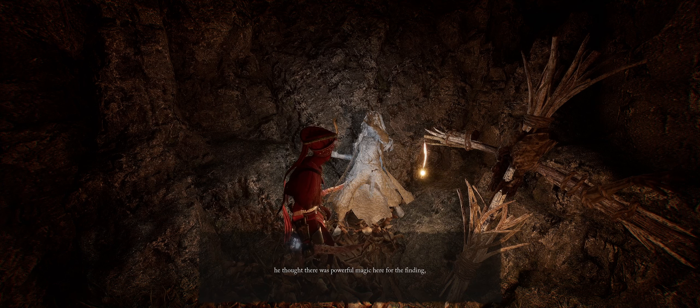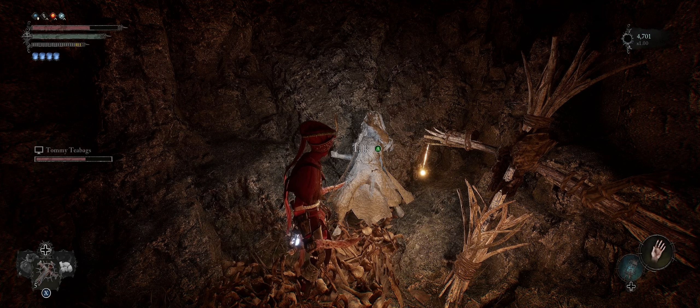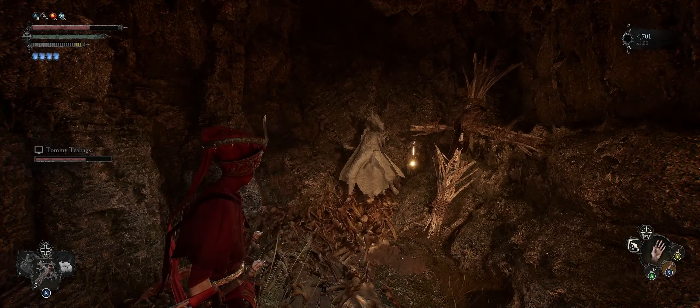The weird thing about her is that you could easily miss this if you don't know what to look for or don't know how to handle it. Basically, she's going to ask you to help her get unfrozen from the stone state she's in right now. All you really need to do is use some sort of a healing spell, or in the case of my character, I have a healing javelin I'm going to throw at her and that will bring her back to life. After that, you will talk to her more.